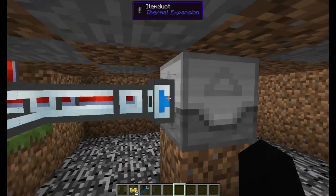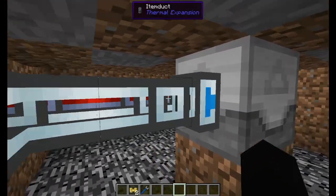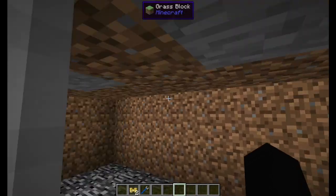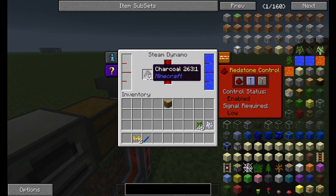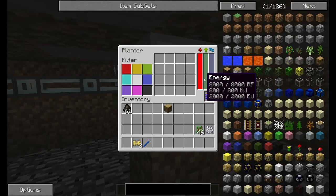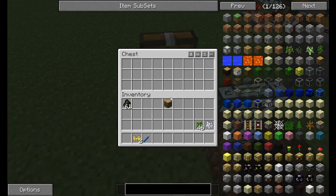Because this is closer than the output chest, all the saplings are going to try to go here first. They're going to fill up all those spots with saplings. And then when it's completely full of saplings, the extra saplings are going to come out here.